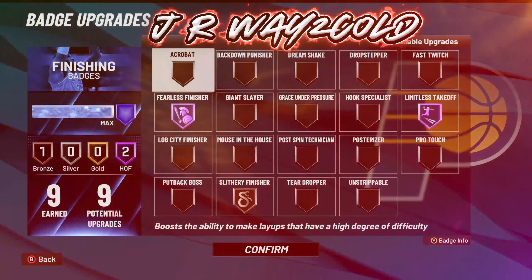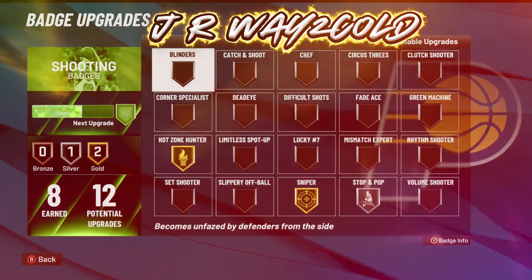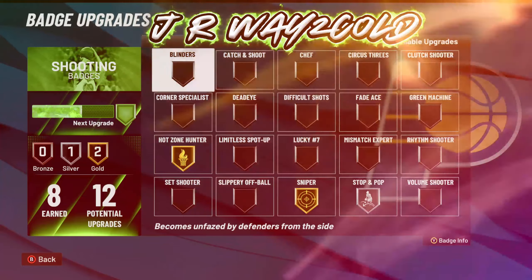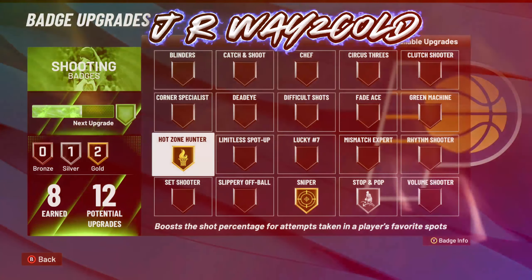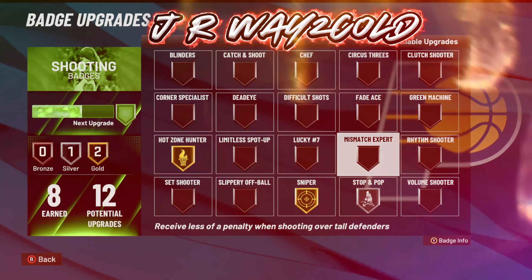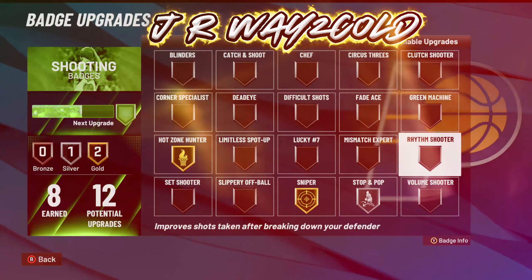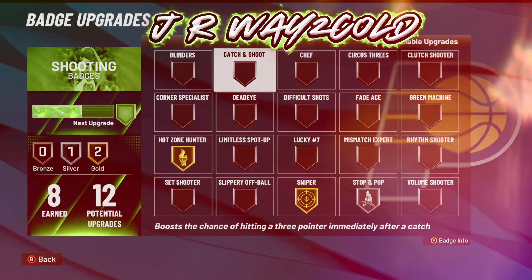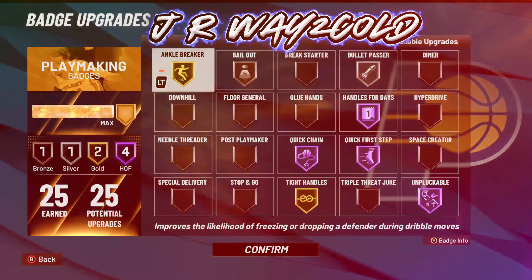This is what I'm rocking for my finishing. This is what I'm rocking for my shooting as of right now — I need to get the rest of my shooting badges. Once I do, I'm going to keep Sniper on gold, change Hot Zone Hunter to silver, keep Catch and Shoot on silver, use Lucky 7 on silver as well, and then Green Machine on bronze or maybe Catch and Shoot on bronze. This is what I'm rocking for my playmaking badges.